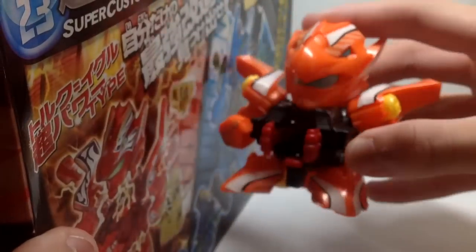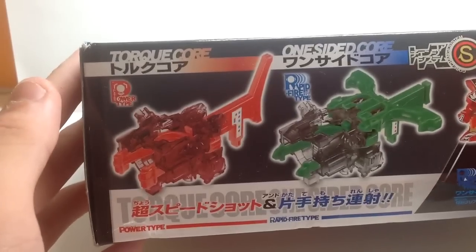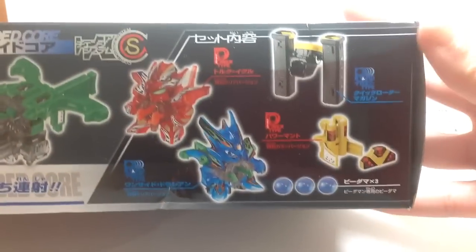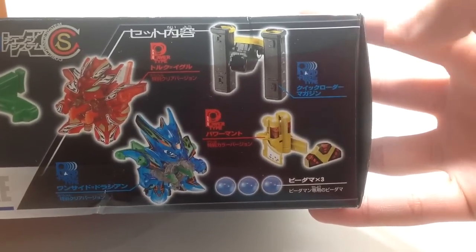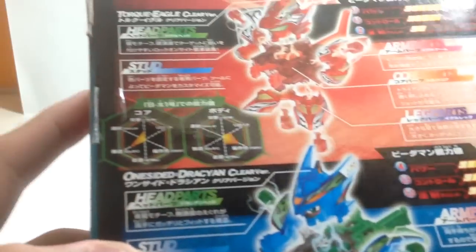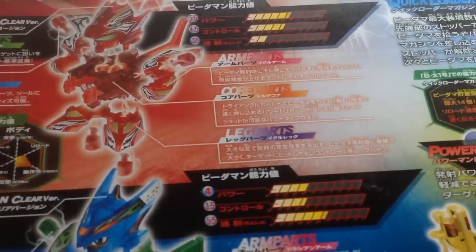You got this telling you how to hold him. This one is more show accurate. On the top you got Torque Core and One Sided Core. Over here you got its contents — comes with a Torque Eagle, One Sided Dracian, Power Mentor, three vidamas, and a black quick loader magazine. On the bottom you got some warnings. On the back you got Torque Eagle, clear version, and its stats.